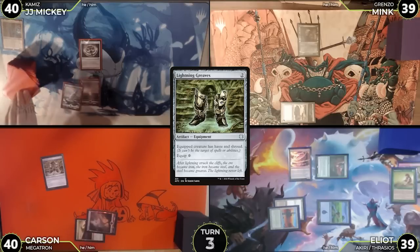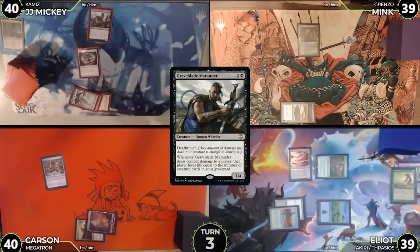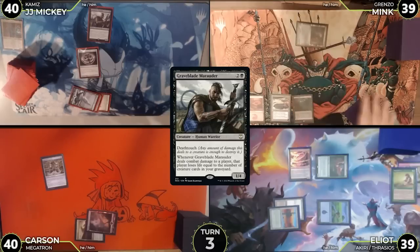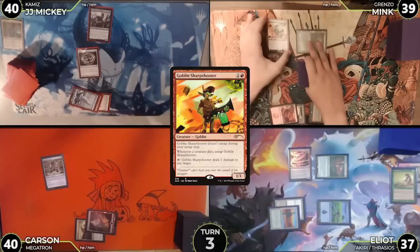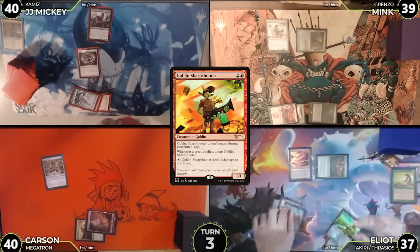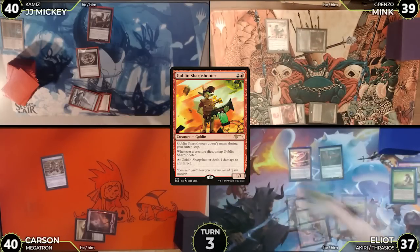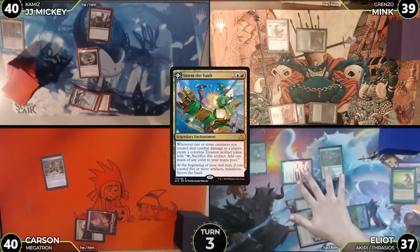Turn three: JJ untaps, draws, plays a snow-covered plains and casts Graveblade Marauder. Mink untaps, draws, plays a mountain, attacks Elliot with Grenzo — no blocks, Elliot takes two. In post-combat, Mink taps three and casts Goblin Sharpshooter, then passes. Elliot untaps, plays a Plateau, casts Storm the Vault, then attacks Carson for one — no blocks — triggering Storm the Vault to make a treasure.